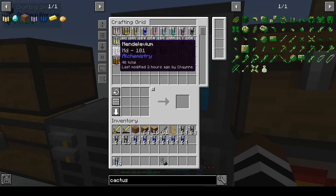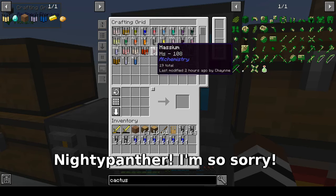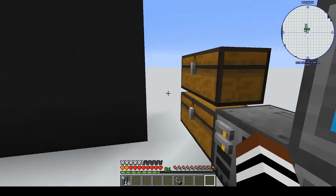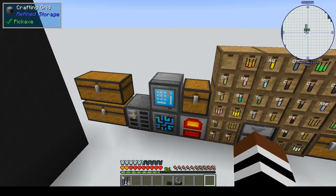In the refined storage, all I have is chemicals — chemical moles. This was explained to me by one of my subscribers, I think it was Nighty Dragon, who explained that you would call these moles, not moats. So the refined storage is full of chemical moles.